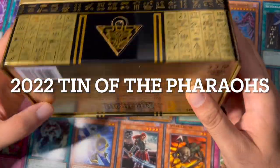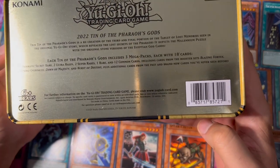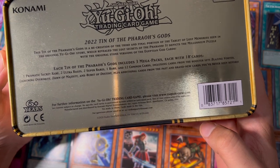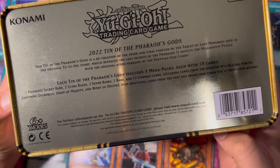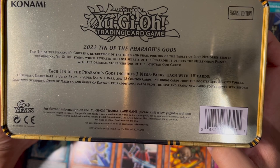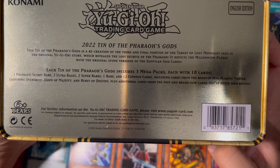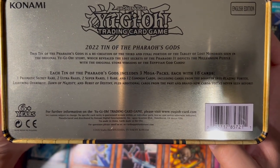Hey guys, what's happening? So I got another box from Walmart — the 2022 Tin of the Pharaoh. Each tin includes three mega packs, each with 18 cards: one prismatic secret rare, two ultra rares, two super rares, one rare, and 12 common cards. Includes cards from the booster sets Blazing Vortex, Lightning Overdrive, Dawn of Majesty, and Burst of Destiny, plus additional cards from the past and brand new cards we've never seen before.